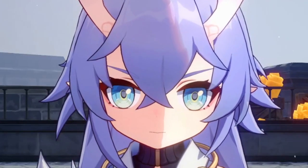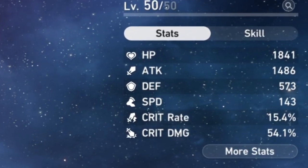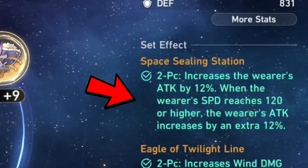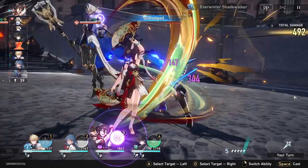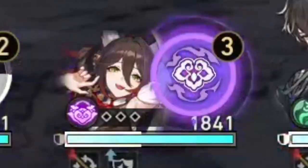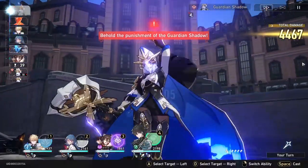I'll now explain a Dan Heng rotation assuming E0. Use all of your techniques. Make sure the buffer in your team is faster than Dan Heng — in my case, that's Tingyun. Make sure Dan Heng is at least 120 speed to activate the Space Sealing Station set. On the first turn, your buffer should outspeed Dan Heng and do a skill as long as it does not target Dan Heng — that will give you 30 energy. Dan Heng should always be using his skill in order to constantly slow down the enemy and also do good damage.